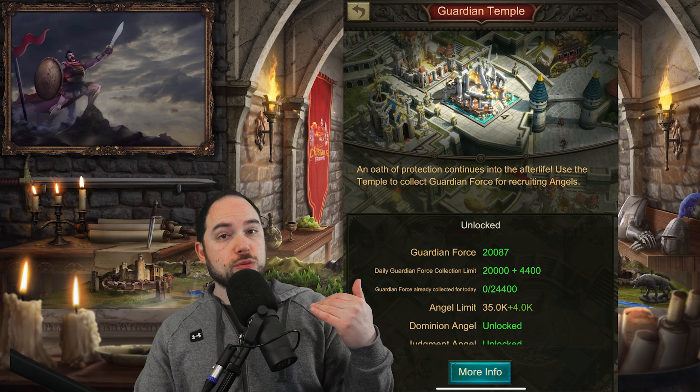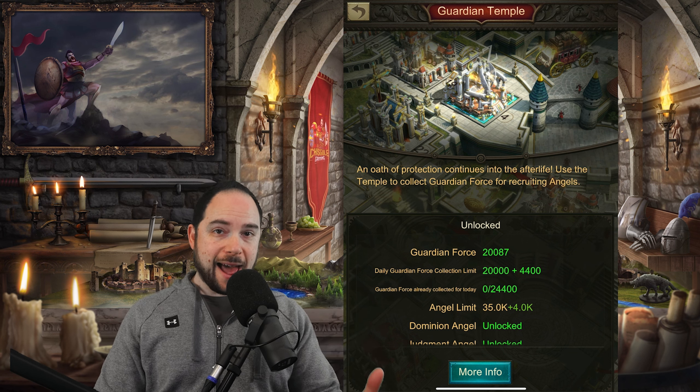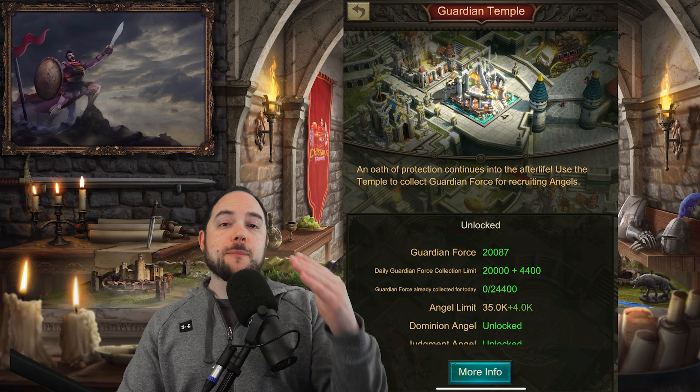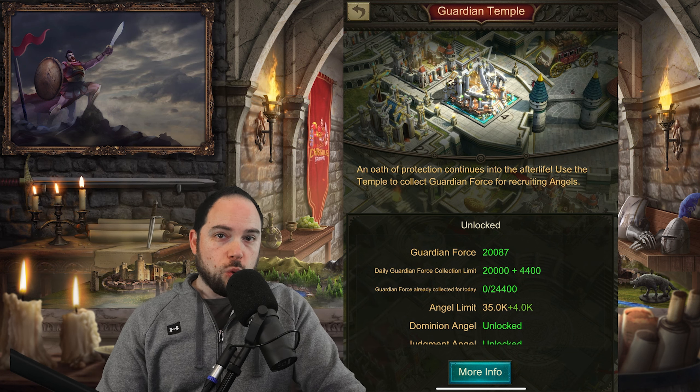The Guardian Force is obtainable when your troops die, as long as those troops are tier four or higher. The higher tier troop you have die, the more Angel Dust you will get when that happens. But there's a limit to the amount of Angel Dust, or Guardian Force, that you can get in any one day.